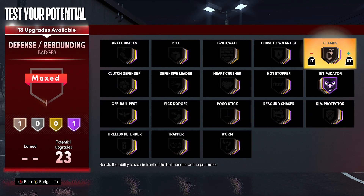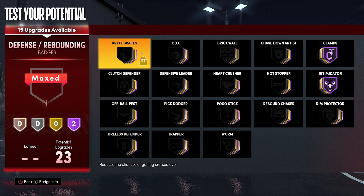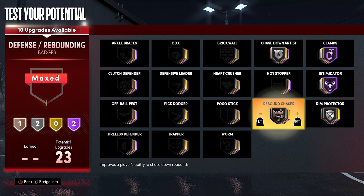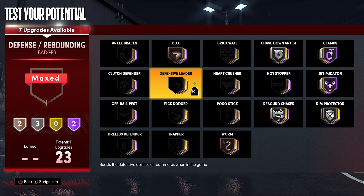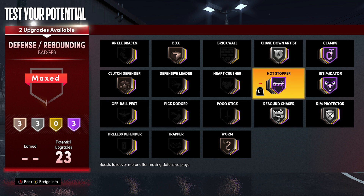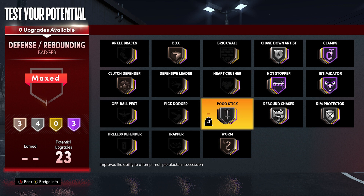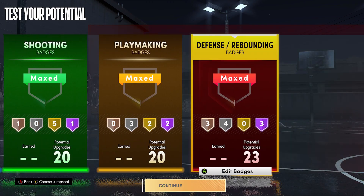Clamps Hall of Fame, Intimidator Hall of Fame — even though you have zero interior defense, you get Intimidator Hall of Fame. They probably messed up doing that, but it is what it is. I'm putting on Rim Protector. Rebound Chaser is going to be big — especially if you're at the guard position, you're going to be snagging over everybody. Box Out and Worm — if you're boxing somebody out and they have no Worm, they're not going to be able to break it. If somebody boxes you out with no Box Out and you have Worm, you'll be able to slide past it.